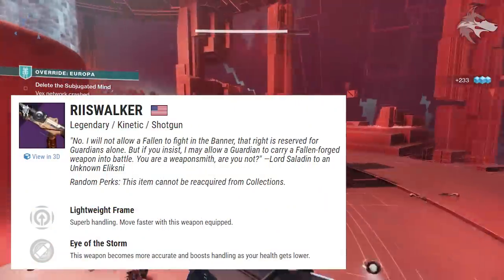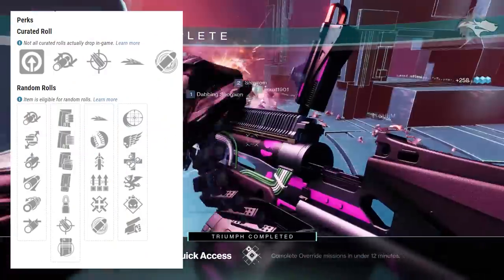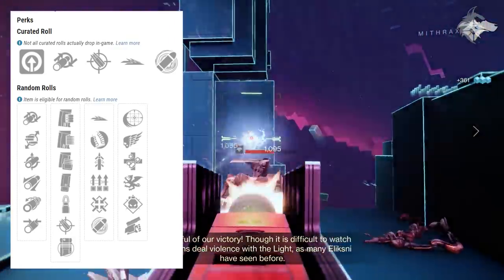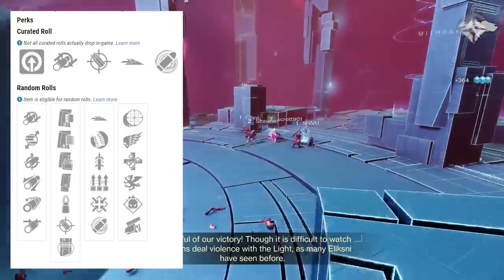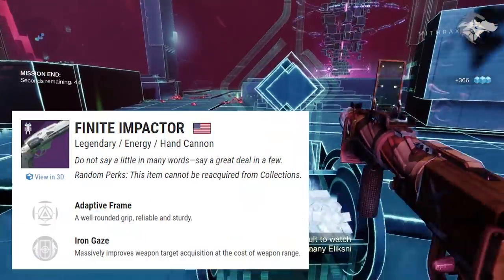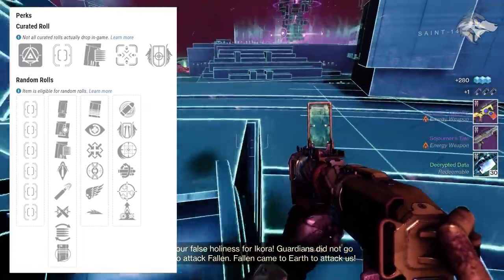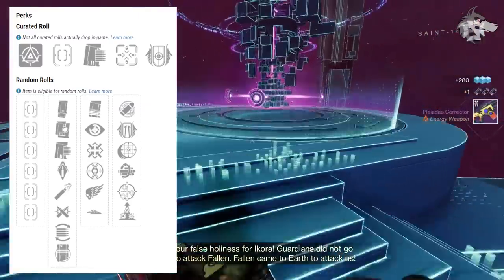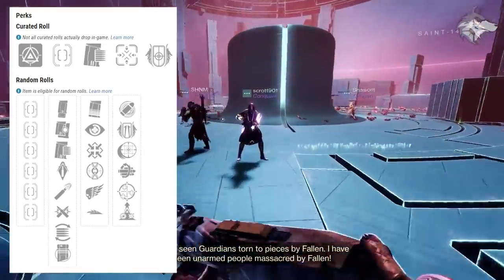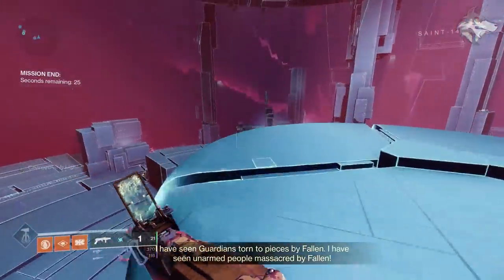There is also the Riiswalker, a kinetic lightweight frame shotgun, which can get Slideways, Hip Fire Grip, Quick Draw, Surplus, Firmly Planted, or Eye of the Storm in the first slot, with Iron Reach, Killing Wind, Unrelenting, Vorpal Weapon, Demolitionist, and Swashbuckler in the second. Additionally, they've thrown Finite Impactor into the pool — an adaptive frame arc hand cannon — which can get Under Pressure, No Distractions, Firmly Planted, Heating Up, Killing Wind, and Slideways in the first slot.